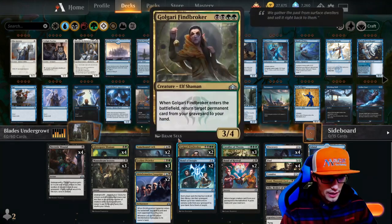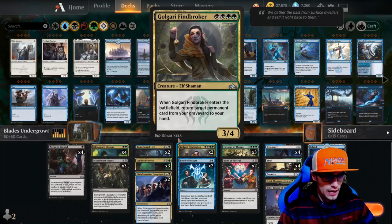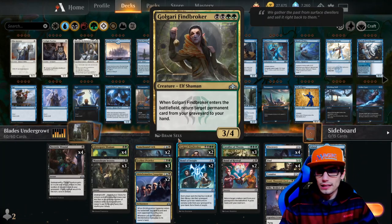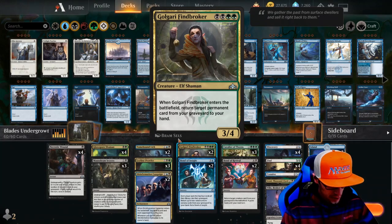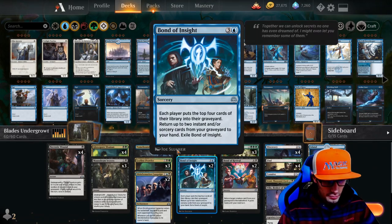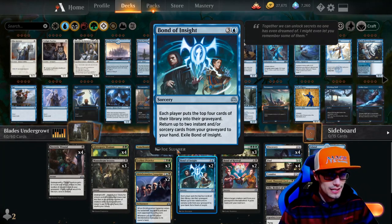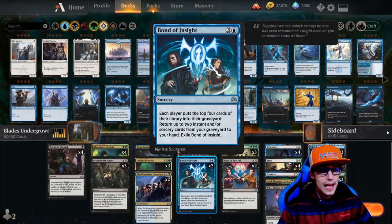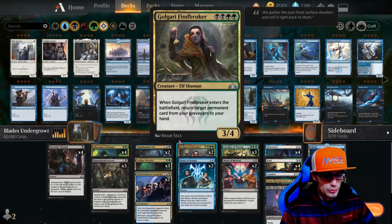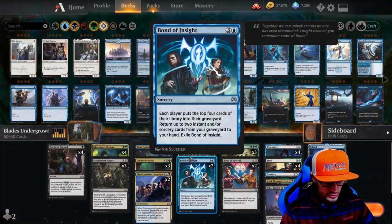Moving on to our four-drops: Golgari Findbroker, when it enters the battlefield, returns target permanent cards from your graveyard to your hand - enchantments, artifacts, creatures, planeswalkers, stuff like that. We also have Bond of Insight: each player puts the top four cards of their library into the graveyard, which is really good for us, then return up to two instant and/or sorcery cards from the graveyard to your hand, then exile Bond of Insight. So we're able to take permanents with our Findbroker and take our sorceries and instants with Bond of Insight - really cool synergy.